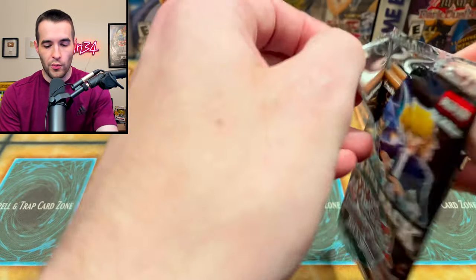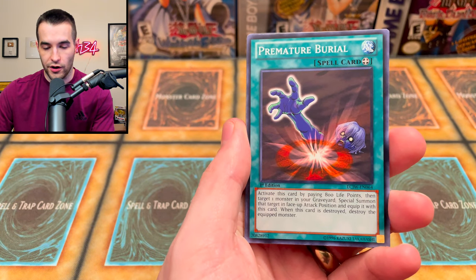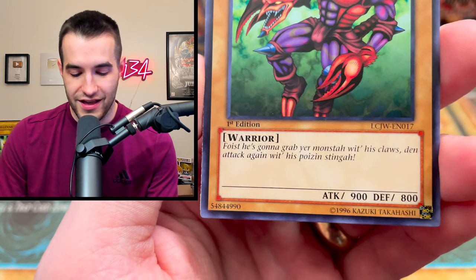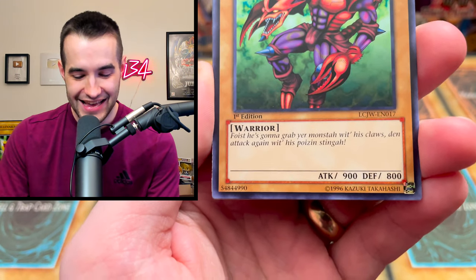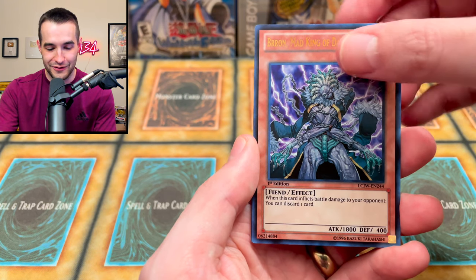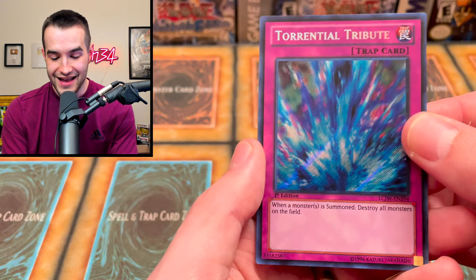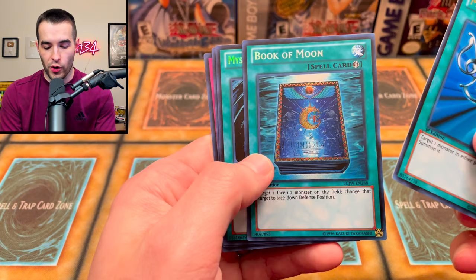We're pulling a lot of nice DM old-school cards — secret rare versions. This is a very nice Legendary Collection so far. One more pack left. We pull Fairy Meteor Crush, Premature Burial as a common, He-No-Tama — 'inflict 500 damage to your opponent, very useful.' The Skull Stalker with some fun flavor text. Then the secret rare — is it Solemn Judgment? No, it's Torrential Tribute Secret Rare! This might be one of the best Joey's Worlds we've ever opened.